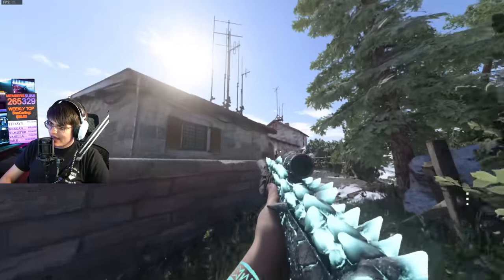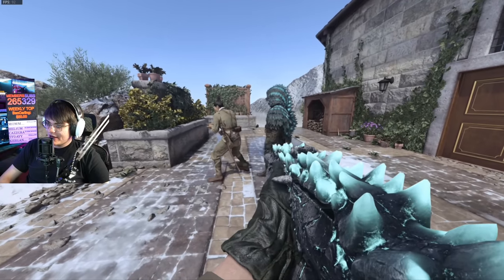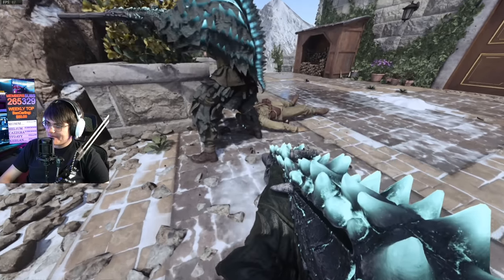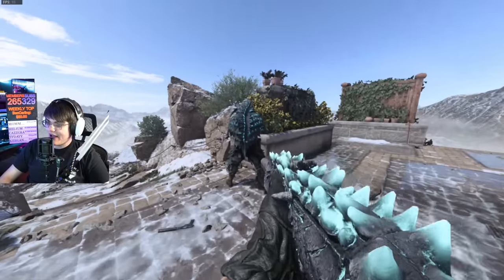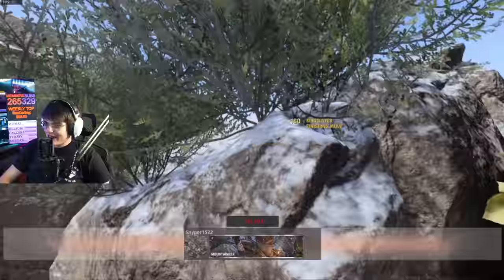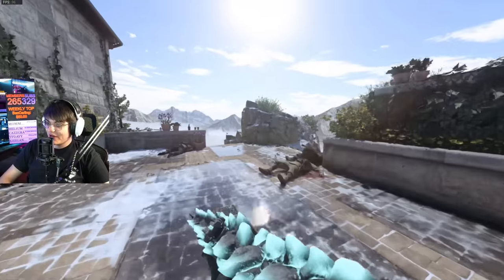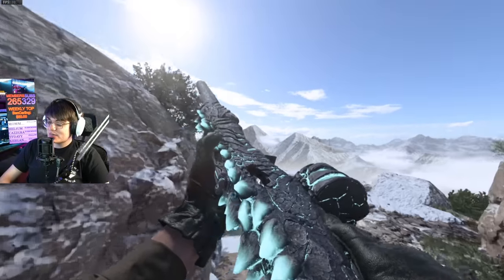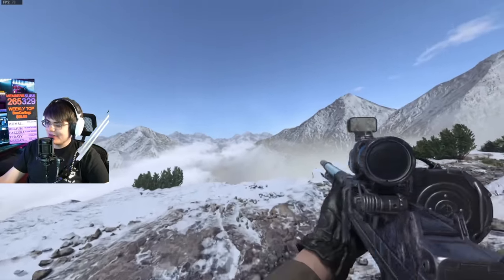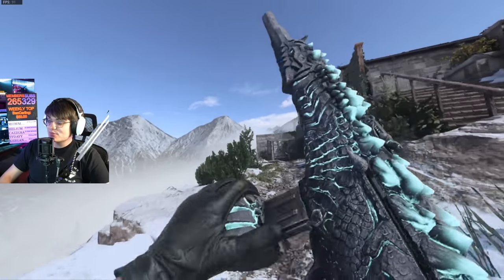Now let's look at the finishing move from a third-person view. Pretty freaking insane — and when you do the executing move it is way more brutal viewed in third person; you don't even get to see when you smash their face. Overall I really do like this bundle in Vanguard, though not being able to put camos on it really mixes my opinions.